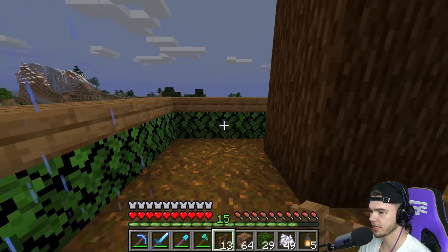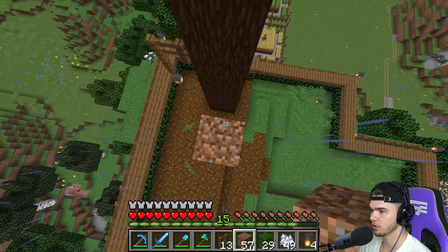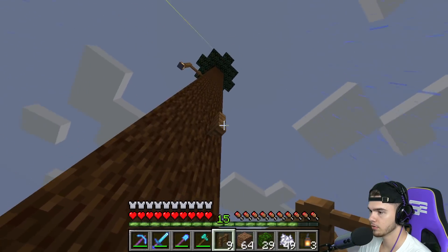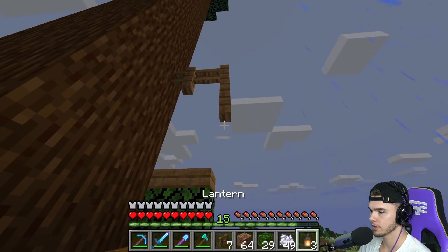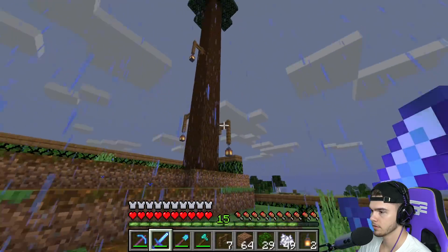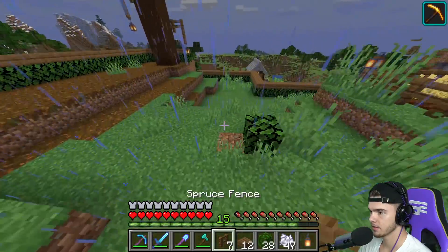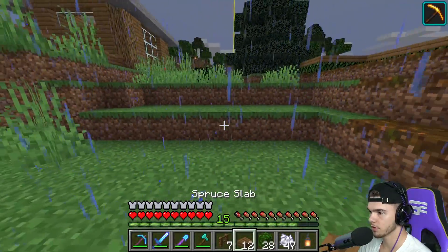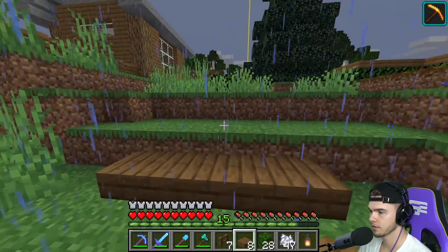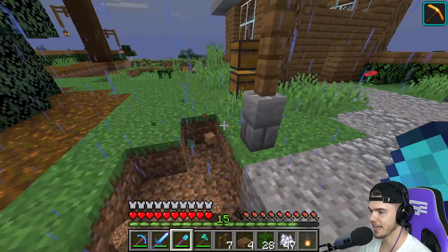We could do that all over the place — put a lantern with a leaf block over it and some bone meal. You could even hang one off this tree like this — boom, done. Go up a little more, hang one a little bit higher, hang one really low. Yeah, this is cool. Even put some slabs right here. This is coming along nicely man.